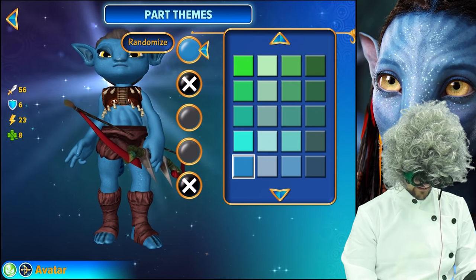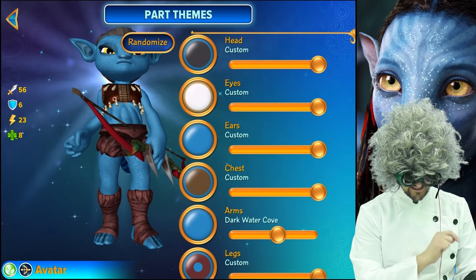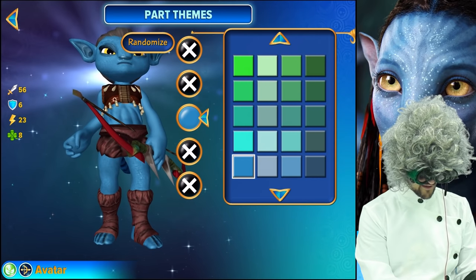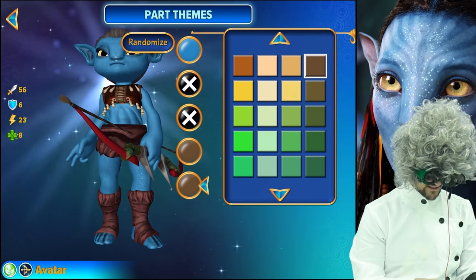If we go here to the head, that's the color you'll want there, mixed with that one. For the eyes, you'll want that color and that color. For the ears, you'll want just that color there. For the chest, you'll want those three colors — the two on the bottom are the same.